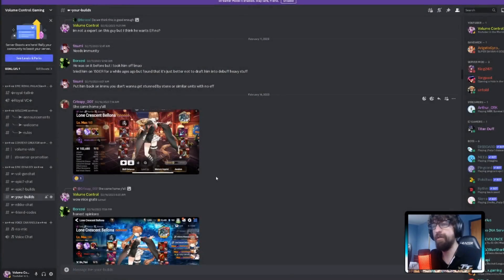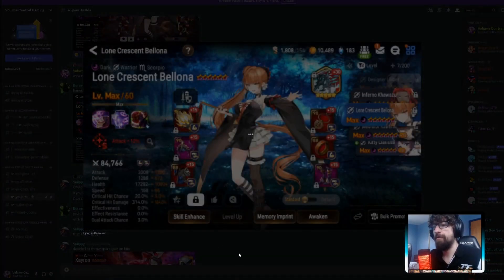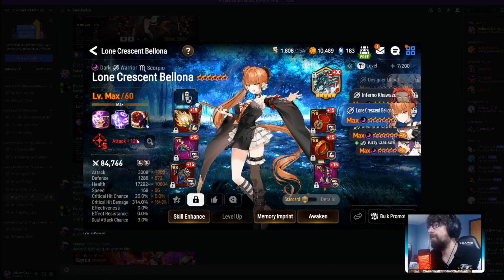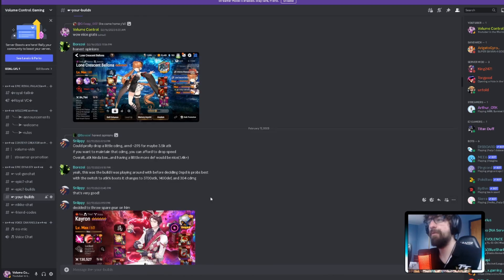Another Bologna build — 3,000 attack, one imprint, 314 critical damage, 168 speed — pretty slow. 17,000 HP and 1,200 defense. She's on Immunity set — her S1 does provide immunity, so that's smart. Compared to the previous Bologna, the other one is probably better because she's faster and has a Pen set piece, which gives more damage payoff.